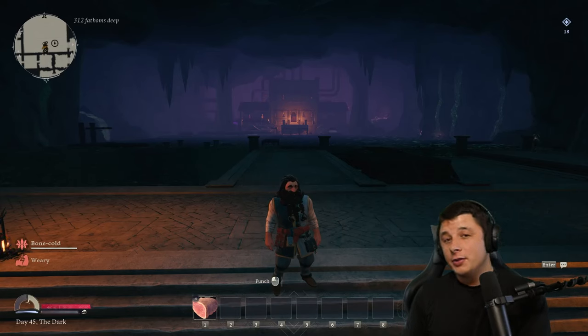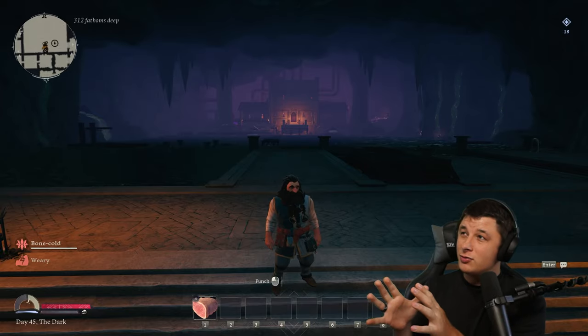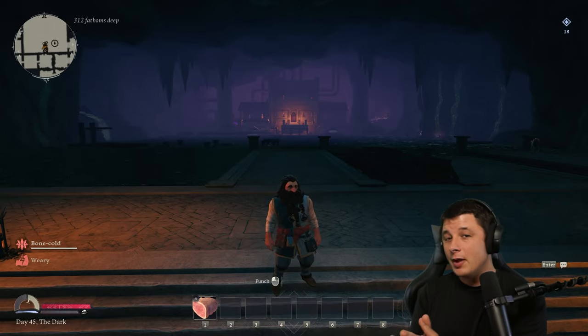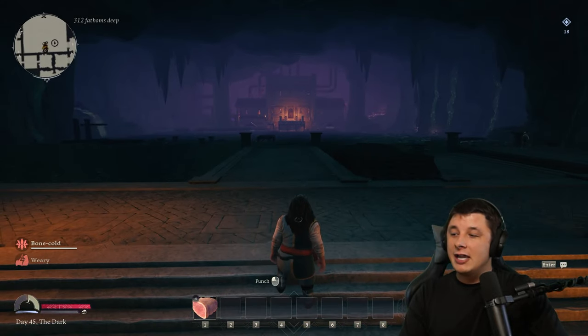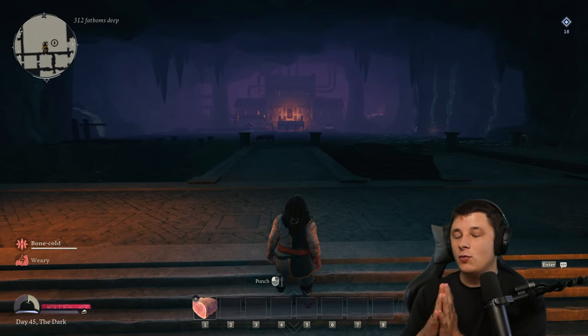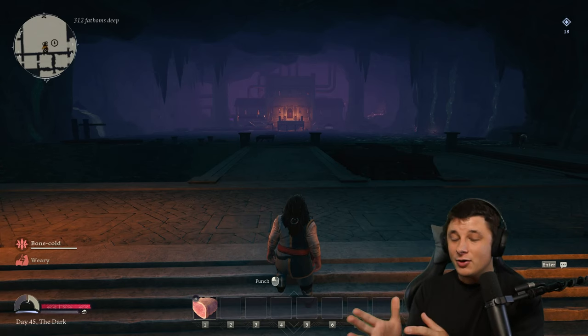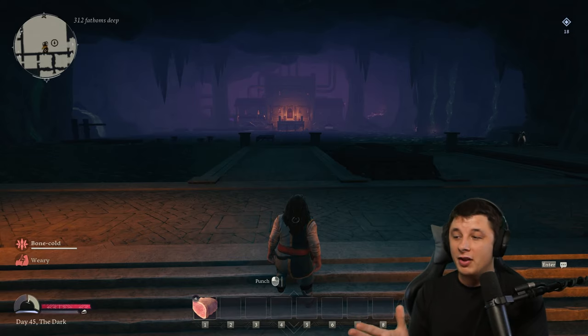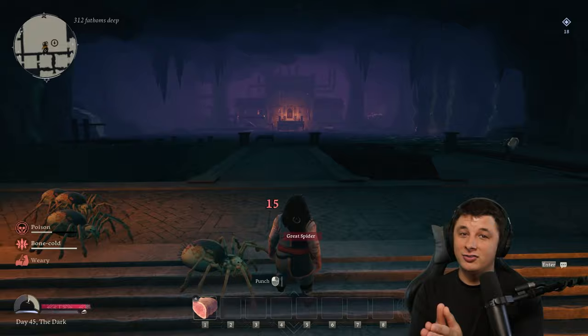Hey everyone, welcome to the channel - All Things Middle Earth. Return to Moria is officially out, and if you progress to the area where the drain pumps are, there's a big staircase you go up. At least in my world, you go up this staircase and find a little surprise in the water. As the thumbnail showed, it's the Watcher in the Water, and I'm going to show you very quickly how to take care of it. If you've found him or are wondering how to take this thing down, I've got you covered.